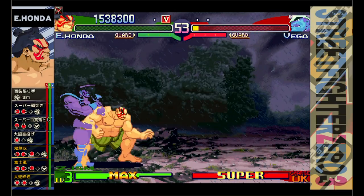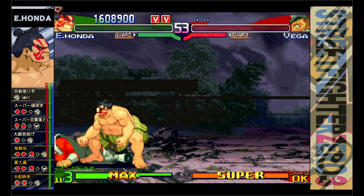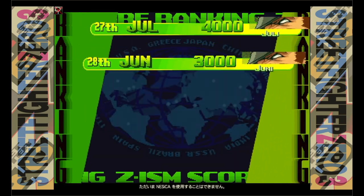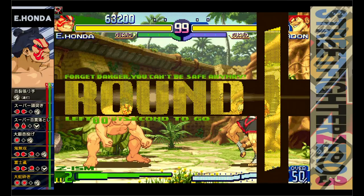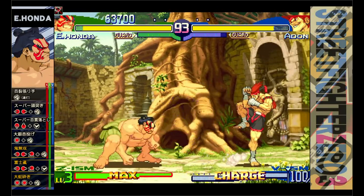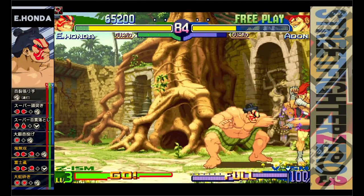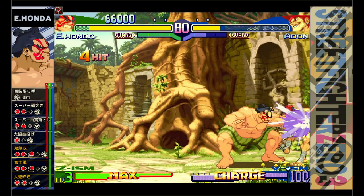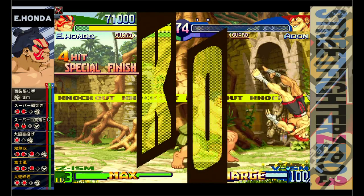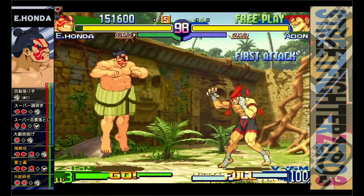Here's the torpedo chain I was trying to set up — doing most of my damage with torpedoes, and if he gets too close mash the thousand hand slap to push him back. If you get him in a corner that's great damage. That round was really close — not the best demonstration, but it shows the defensive strategy with M. Bison. It's mostly about torpedoes for damage, and if he gets too close use the thousand slap. Jump slaps also work to push him back if he's getting aggressive.